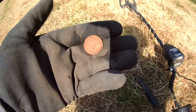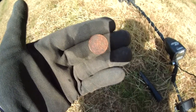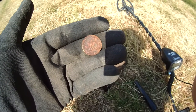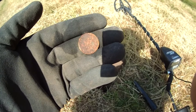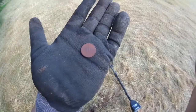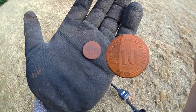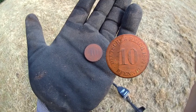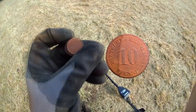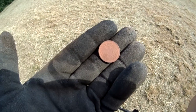So first coin of the day wasn't that deep. You can see the swastika around here, so it's a World War Two coin. Can't really get a date, maybe later. And the next one — look at the beauty, the best I've ever found. It's 10 Pfennig, Deutsches Reich 1899, and in such good condition. Really cool, I hope you can see it — pretty nice.